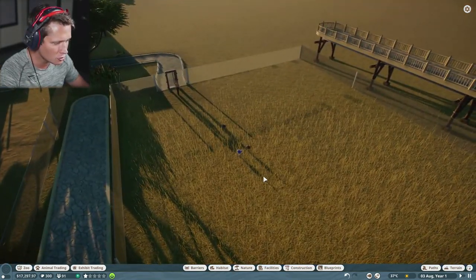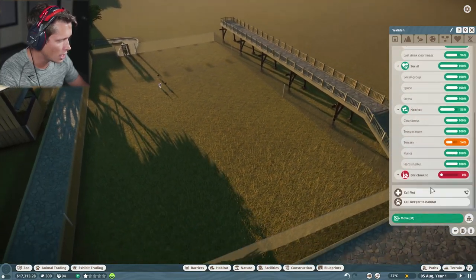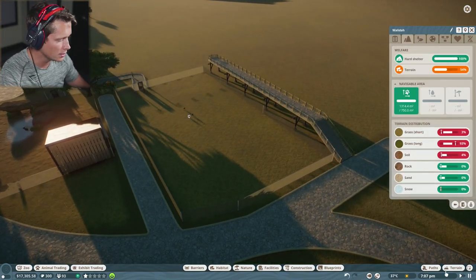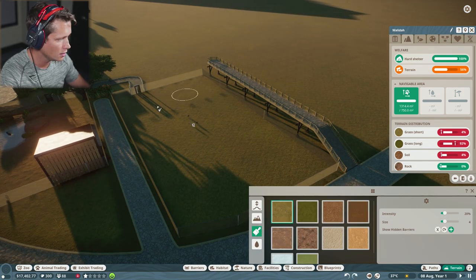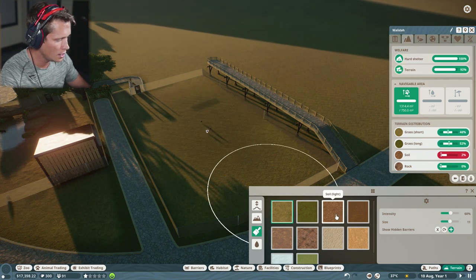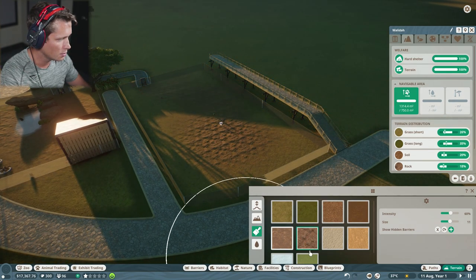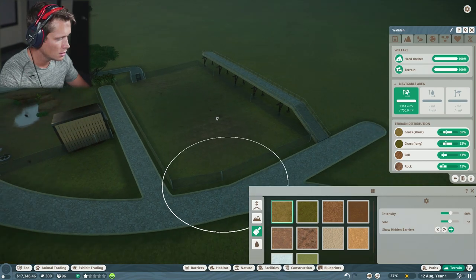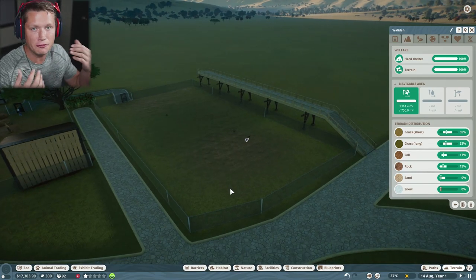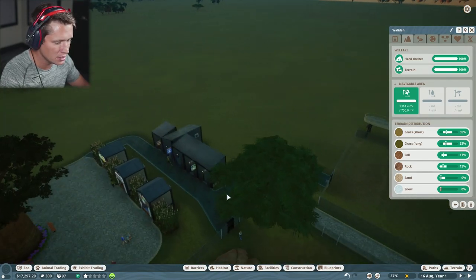So we've got our baby ostriches in here. Their nutrition needs better meals, their social is good, and their habitat is pretty good — we're obviously going to make it a lot prettier. Let's start with terrain — we'll paint some short grass, increase intensity and size, get that in, then maybe a little bit of soil, a little rock, and more short grass. Looks good to me. Now we need food and we need to pretty it up.